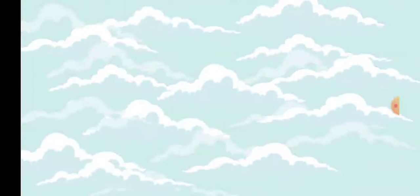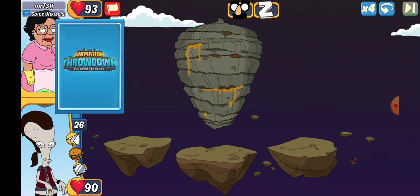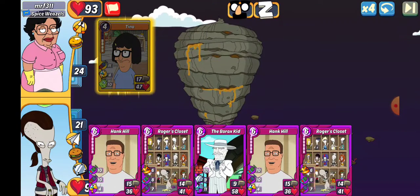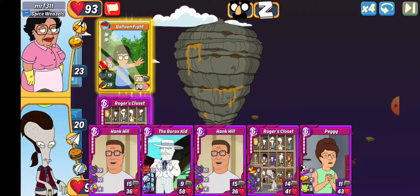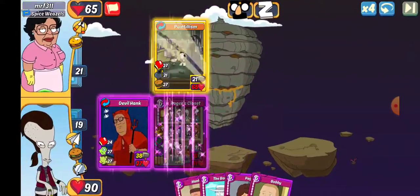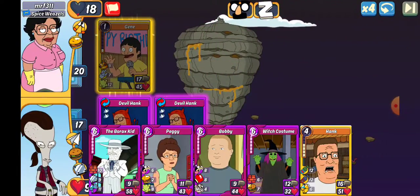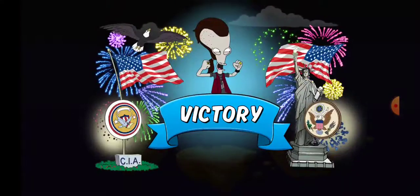We'll take some hits against Disguised and see what happens. First up, we get Emily — is this Mr. F or Murph? 3-1-1. We'll leave that Roger's Closet. There's a Balloon fight, so we're going to go ahead and throw Devil Hank out there, get some Leech going, get some Punch going. Let's make another Roger's Closet. These appear to be art cards, but that's not what they're running, so we'll go ahead and take these down, and it looks like we're going to get the win right here. That is one down.